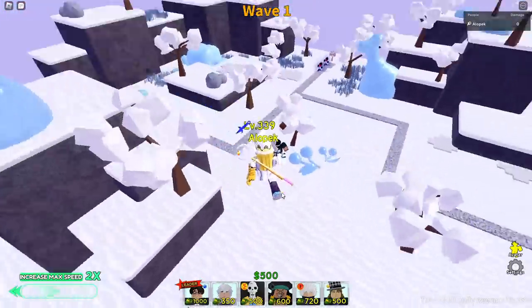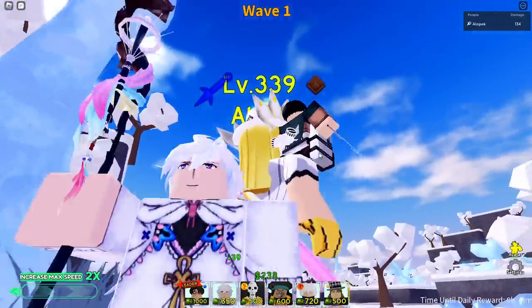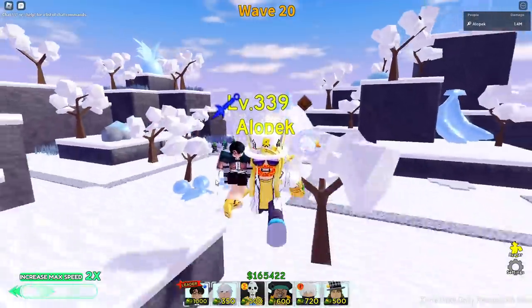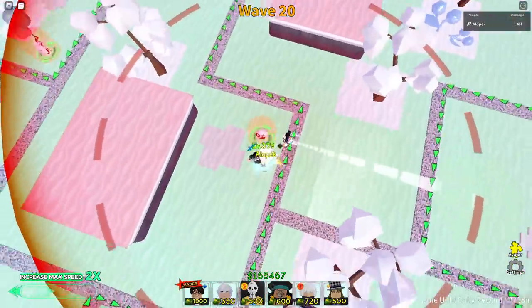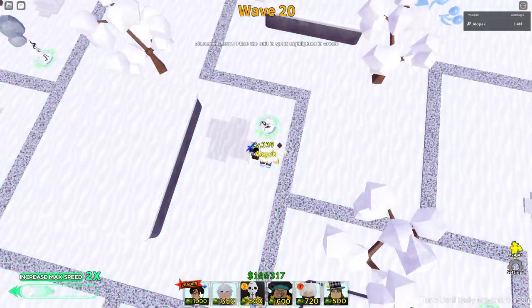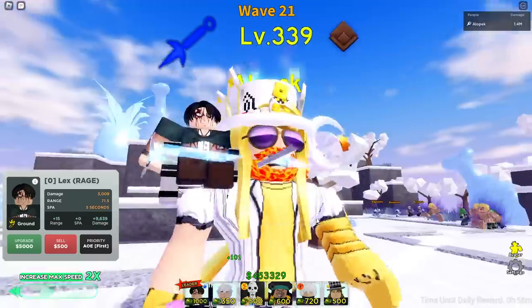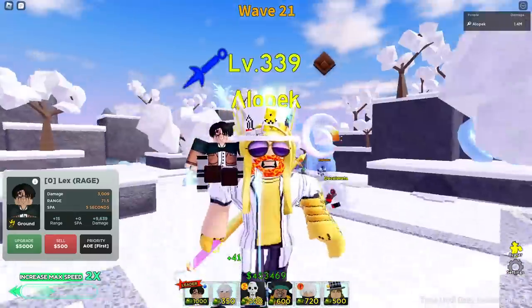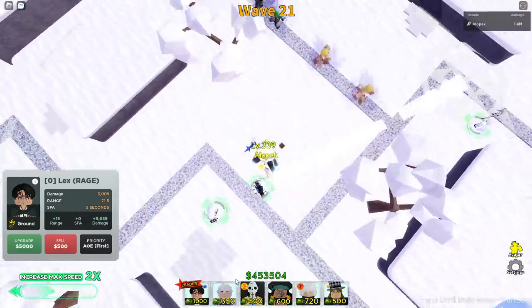All right, here we go. To defend we're apparently going to have to use our girl Merlin. Let's check out the units — look at that range already! We're already at 71.5 range just on placement alone, that is crazy.